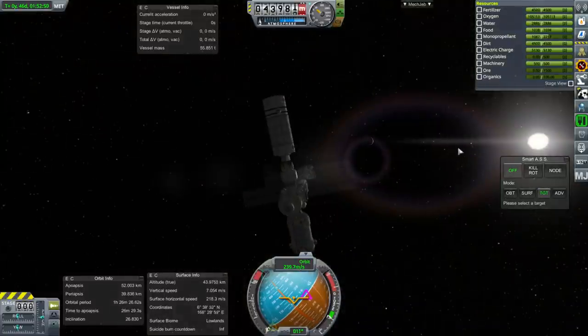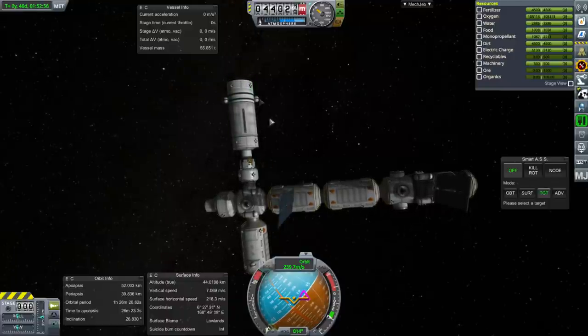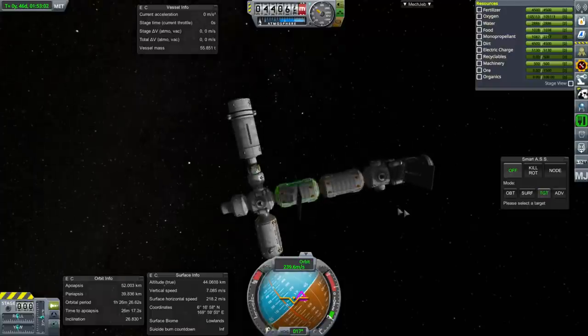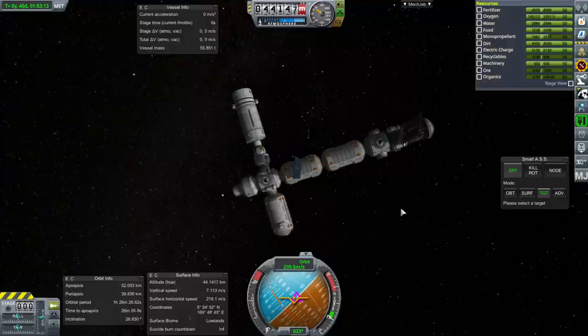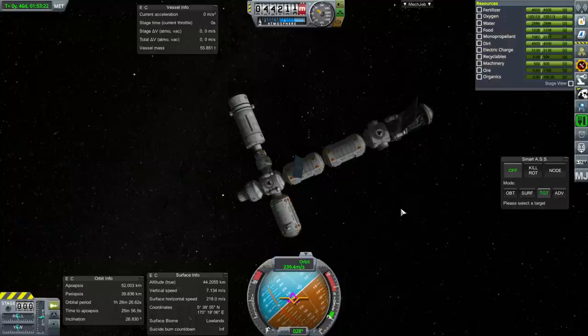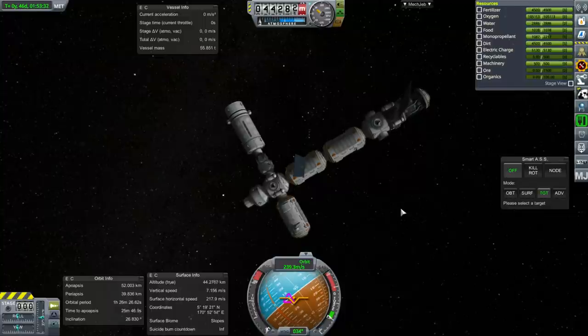Ultimately, we were successful despite having to use at least one cheat in order to decouple the Neapolitan module from its transfer stage. But other than that, I think it was a valiant effort and we are continuing on our way with these stations. I decided, after the long delay between the previous video and this one, that we'll just focus on the main project of building these three stations and get that done before moving on to other things. So, thank you for watching — I hope you enjoyed this video. If you did, please press like. If you have any comments or suggestions, please leave them in the comments section below, and I'll see you next time.